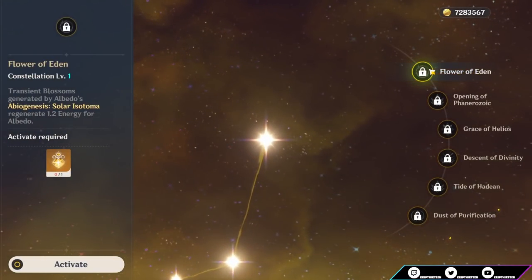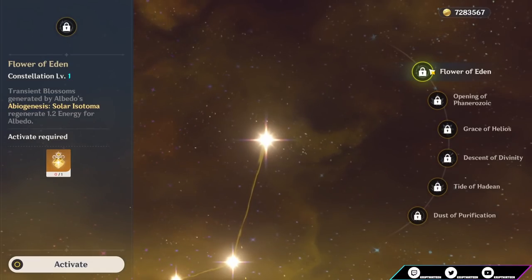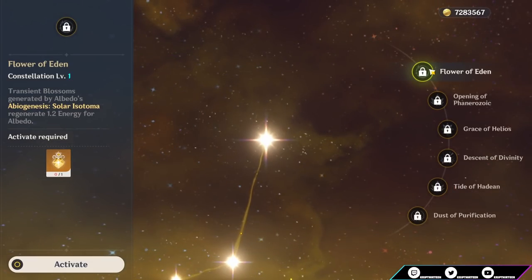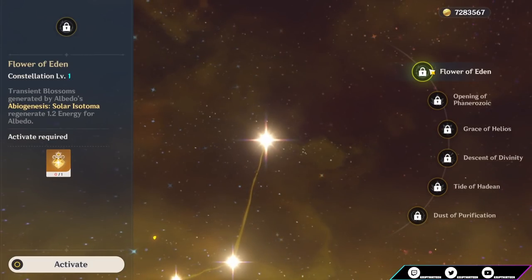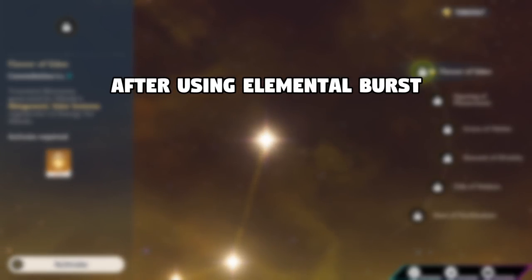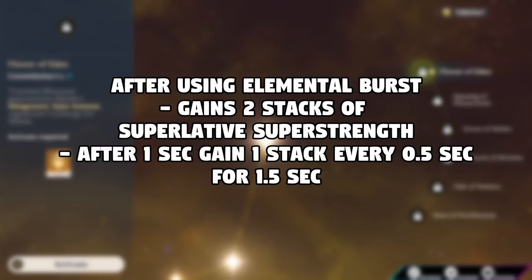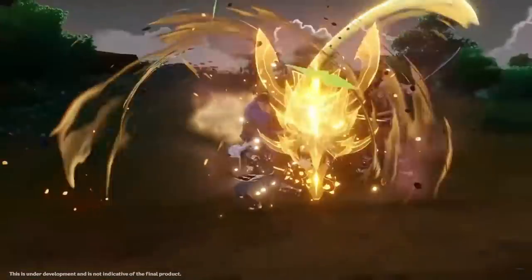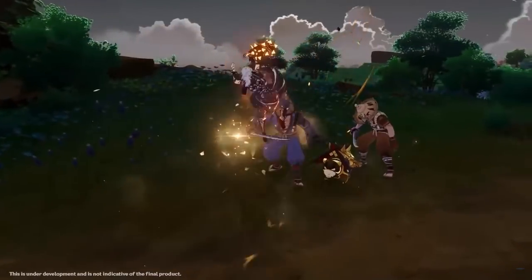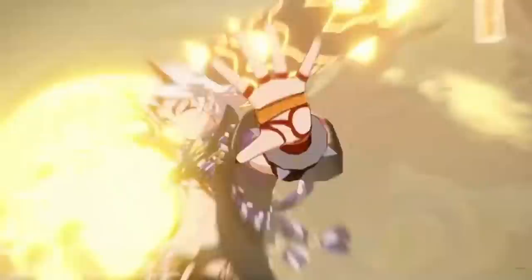Let's start with C1. I don't have Ito, so pretend these constellations are Ito — on screen there will be a description of what the actual constellation is. Starting with C1, the way this works is after using your elemental burst, Ito will instantly gain two stacks of superlative super strength. Then after one second, he will gain one stack every half second for 1.5 seconds. At a high level, this constellation gives you five stacks of superlative super strength after 2.5 seconds from the moment you cast your elemental burst.